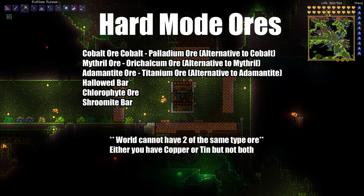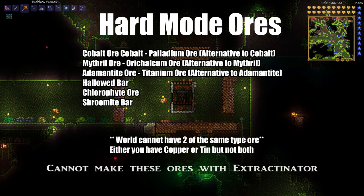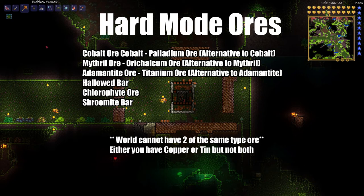So our three previous hard mode ores all have alternatives now, but the same principle applies — you're either going to get one or the other. So if you get one, don't be surprised if you don't see the other alternative anywhere in the world. This is the beauty of patch 1.2 and the complete randomness with each world generation.